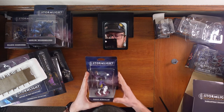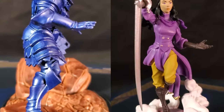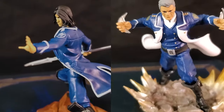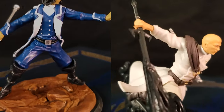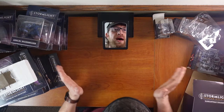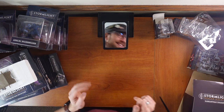Here are up-close versions of Jasnah from the Oathbringer set, Adolin Shardbearer from the Words of Radiance set, Dalinar Bondsmith from Oathbringer, Windrunner Kaladin from Words of Radiance, Skybreaker Zeth from the Oathbringer collection, and Shallan Lightweaver from Way of Kings. But of course the main reason why you're here is the big box — let's go get it.